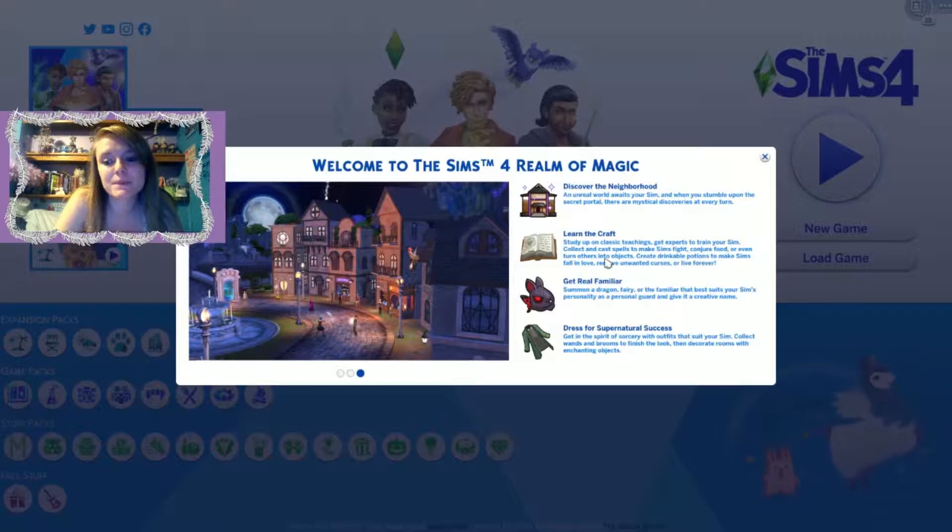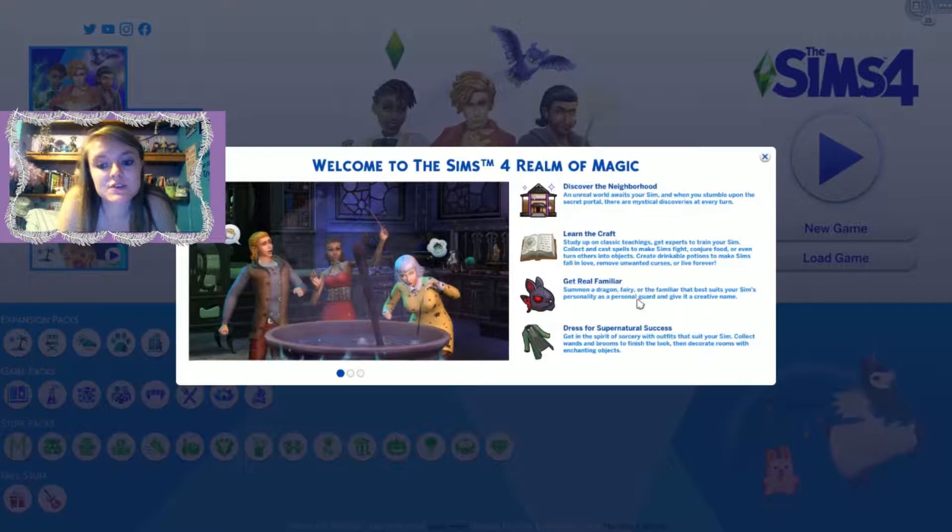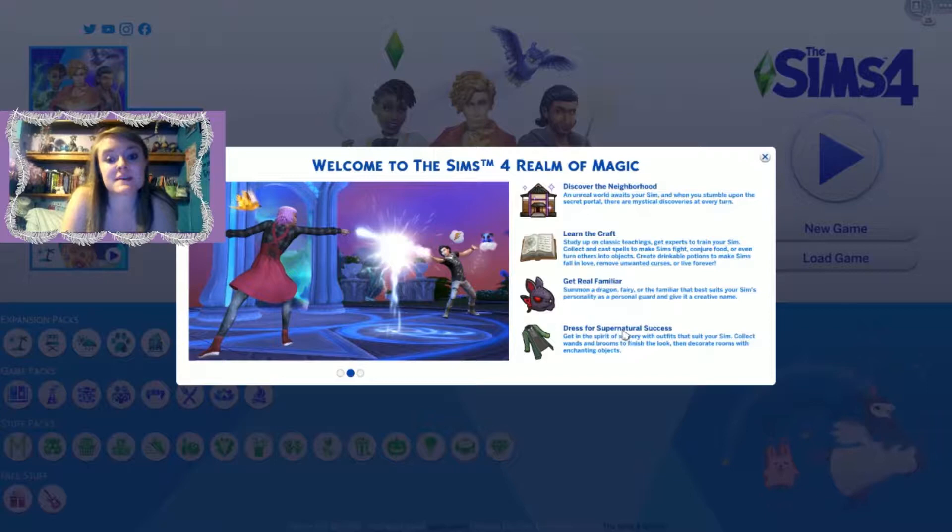You can 'create drinkable potions, make sims fall in love, remove unwanted curses, or live forever.' There's also: 'Get real familiar — summon a dragon, fairy, or familiar that best suits your sim's personality as a personal guard and give it a creative name.' Familiars kind of remind me of patronuses in Harry Potter, which I think is exactly what they're going off of, so I'm really excited about those.